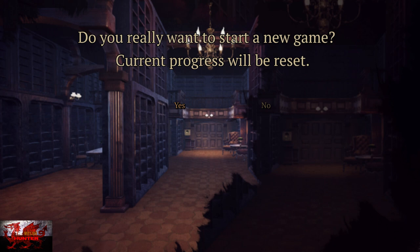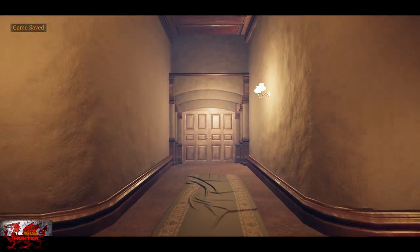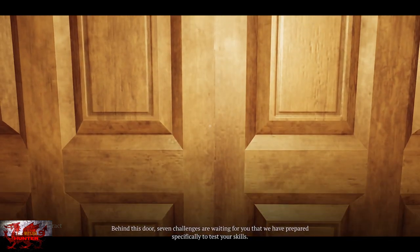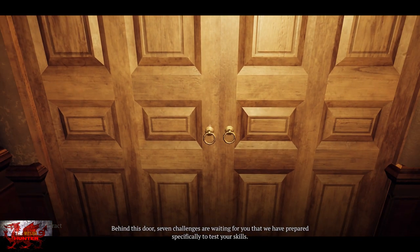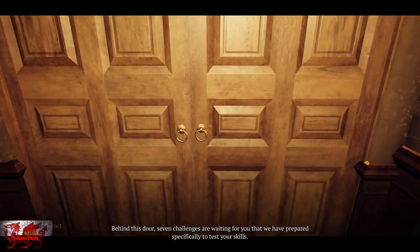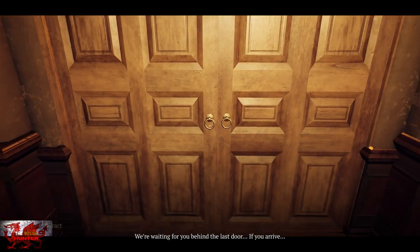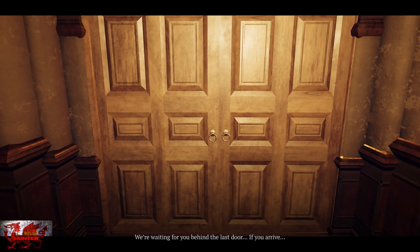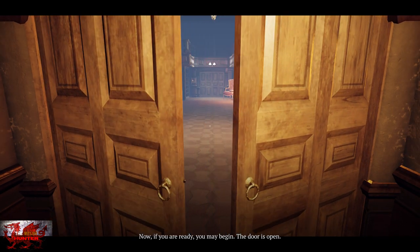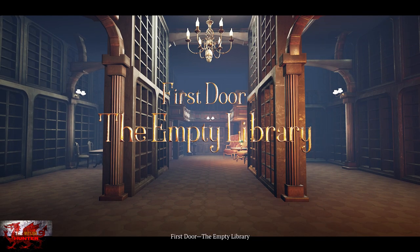You can turn the brightness up in the settings, which I highly recommend for room three. For now just walk towards the door and the narrator will start talking. He says challenges are waiting for you, but with the guide these challenges are about as challenging as pulling down your pants to go to the bathroom.